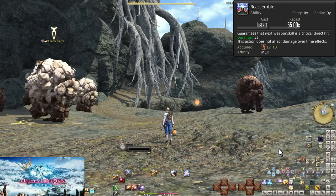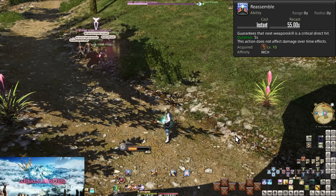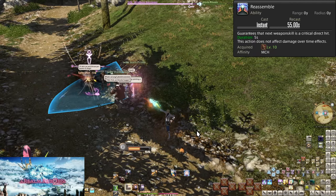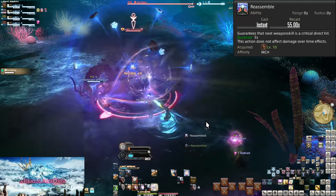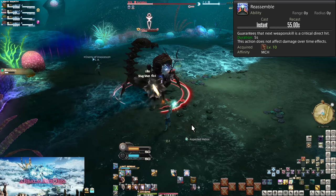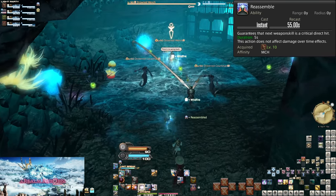Level 10, Reassemble. On a 55 second cooldown, this makes your next weapon skill do a critical direct hit, which is nearly double the damage. It only lasts for 5 seconds, so use it right before the specific weapon skill you want to buff. If you want to use it on Clean Shot, you need to use it after Slug Shot. You do want to be buffing Clean Shot specifically as it's currently our biggest hit. The alternative is to use this on Hot Shot as our second strongest skill. We're also going to be moving Reassemble to be used specifically on Hot Shot later on in levels, so it isn't entirely a bad habit to get into now.